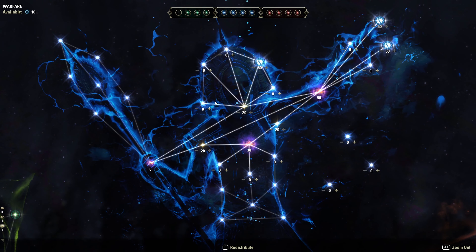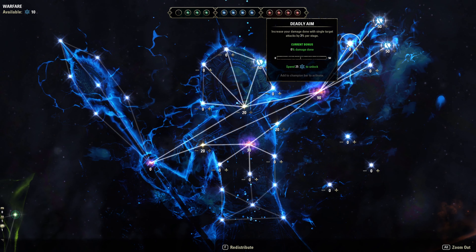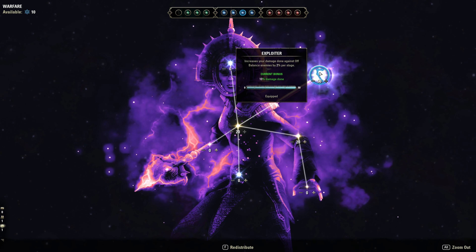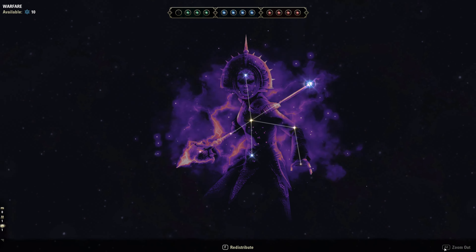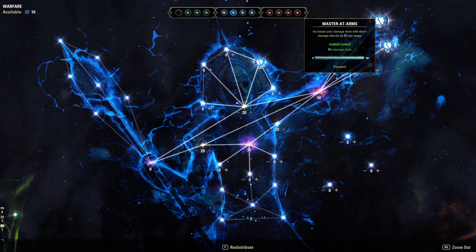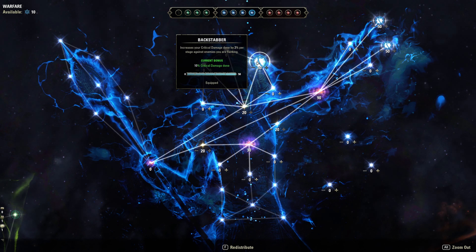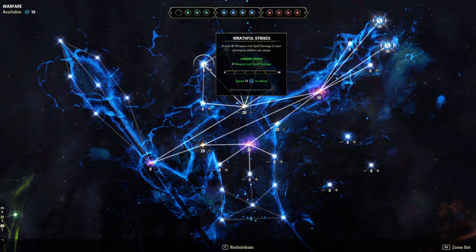For Champion Points, I want to go over a few things. Running Exploiter — I was running Deadly Aim at one point, and you can, but the 10% damage overall is going to be much better. Usually in trials, somebody is going to knock the main boss off balance, so this is just a passive 10% damage done. You also definitely want Master-at-Arms and Thaumaturge — those give six percent more damage done with most of your abilities.